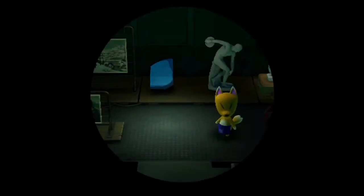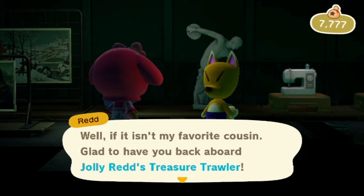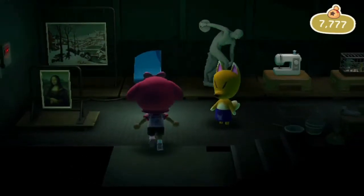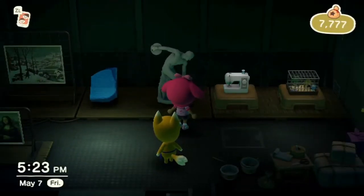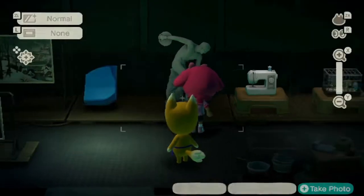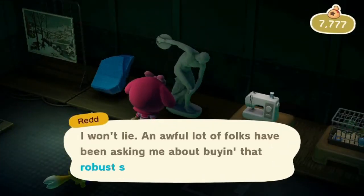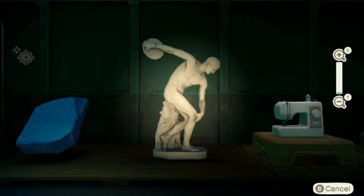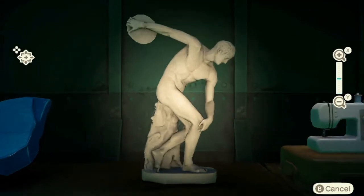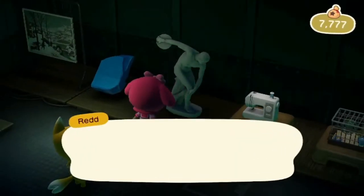What do you got in your inventory, Red? You got that statue - let me see if it's real or fake. Let me get a closer look. Looks like he has a watch on his left hand - yep, I see it. It's a fake. That is a fake. I'm not buying it, Red.